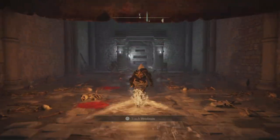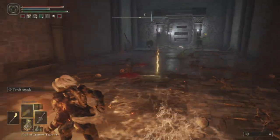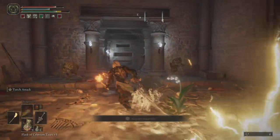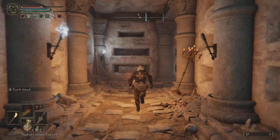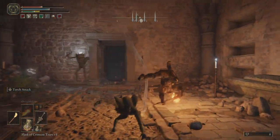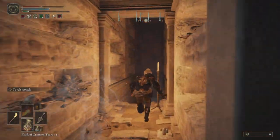As we run through these next two rooms, completely ignore these gargoyles. We're going to end up farming or destroying them in the next room where there is a lightning trap we're going to use to our advantage. As we go into the next room, watch out for the one on the right — my advice is just to dive right to avoid the attack and go straight into the next room.